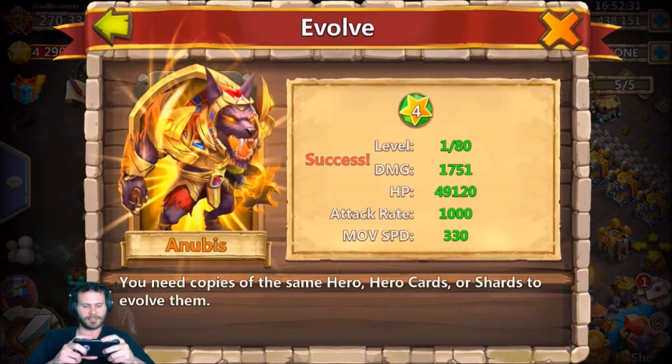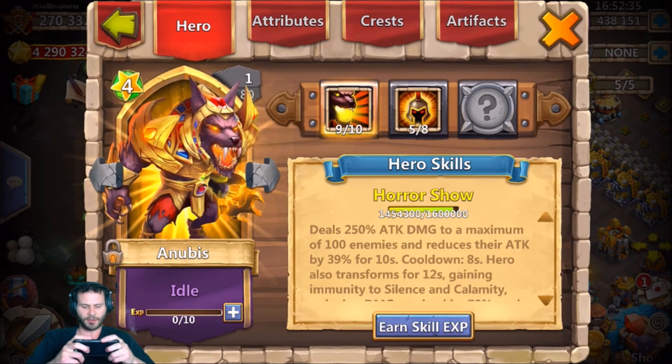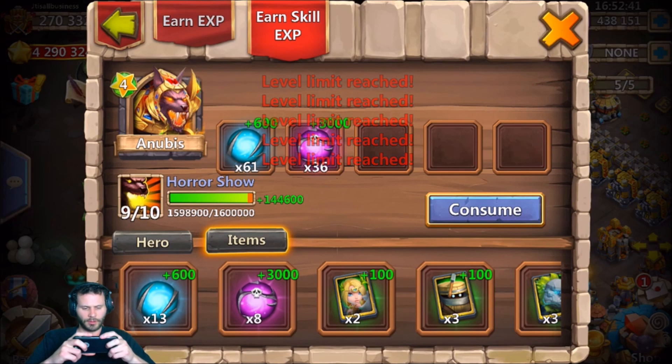That is such a sick hero — big fan. All right, so now we've got Anubis. I need to get him to 10 of 10 as well.